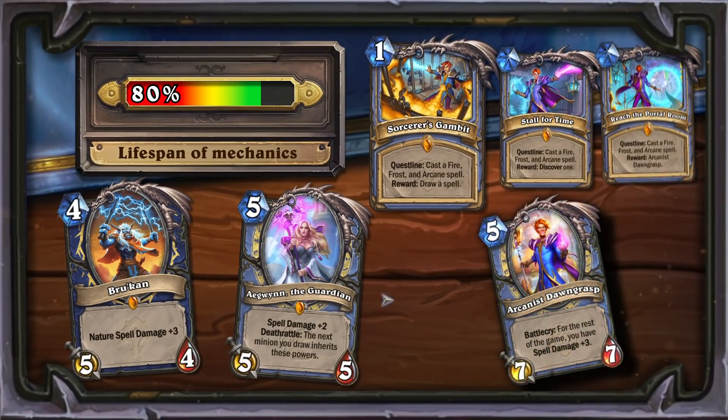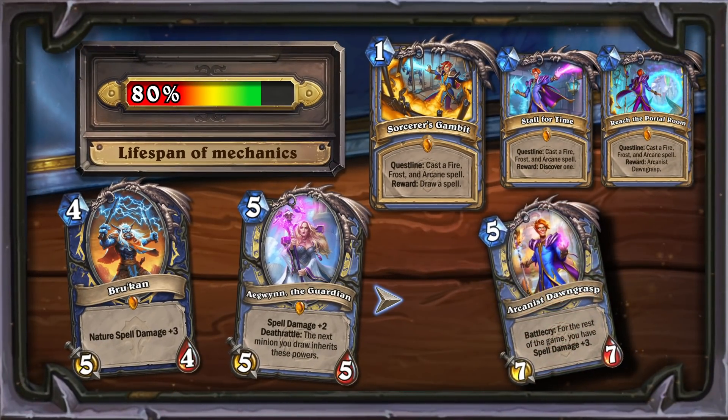Let's talk about the questline for Mage. Typically, legendary cards with spell damage synergy have a lifespan of over 80%. These cards have been used throughout several expansions. Arcanist Dawn Grasp is an improved version of Bruicon without any restrictions and with a permanent effect. The only drawback is the difficulty of completing the quests, but the reward is definitely worth it.